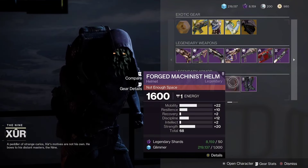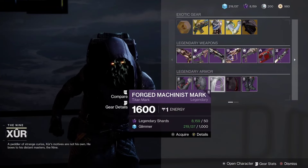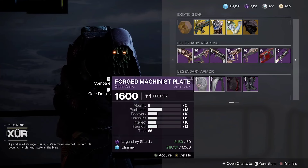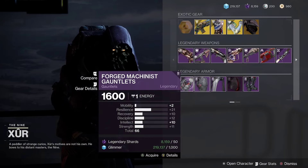The stat distribution is definitely not great but the 68 is kind of great. Then we have the mark which has no stats, and the chest piece stats are not the greatest either. The gauntlets — I'd pass on those too.